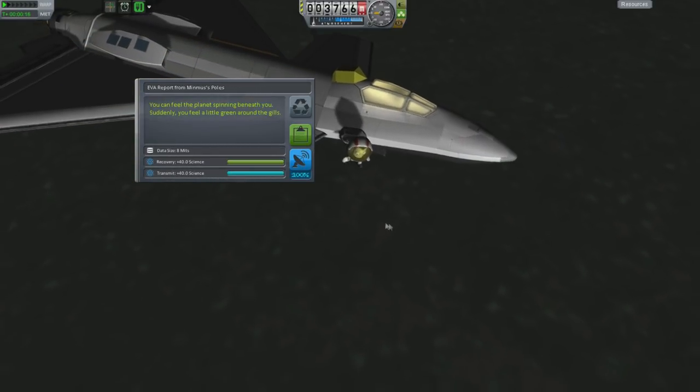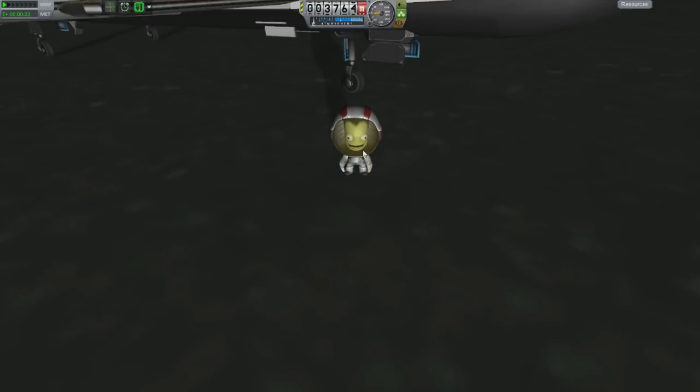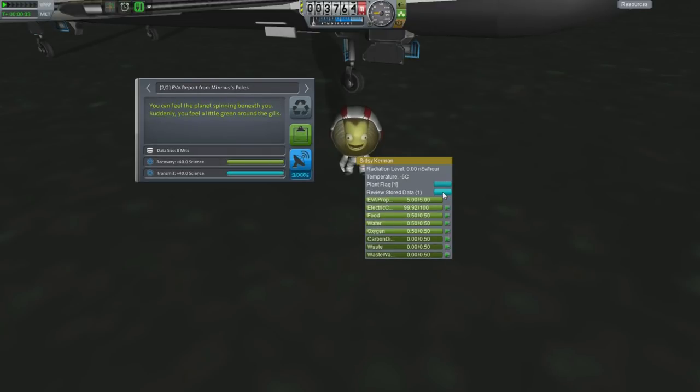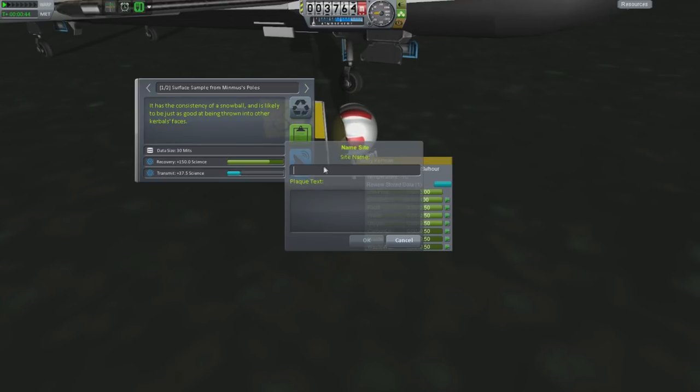You better get used to that whole spinning thing because I suspect that's what's going to happen when you try to land this thing in the atmosphere. You're all happy with the notion of flying a spacecraft with no yaw stability. We're just going to take our surface sample. It has the consistency of a snowball! It would be great to throw this at my friend — it is likely to be just as good at being thrown into other Kerbal's faces. I hope that I can fly this thing without a tail plane, without a rudder.